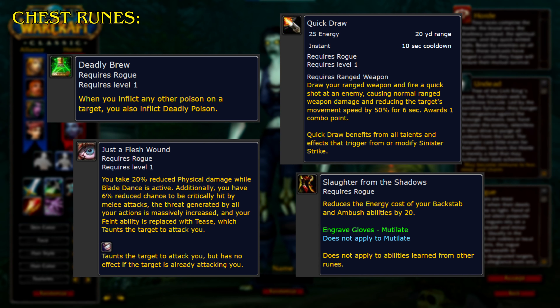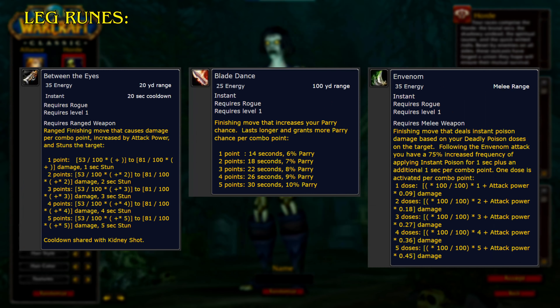Slaughter from the Shadows. Reduces the energy cost of your Backstab and Ambush abilities by 20%. Does not apply to abilities learned from other runes.